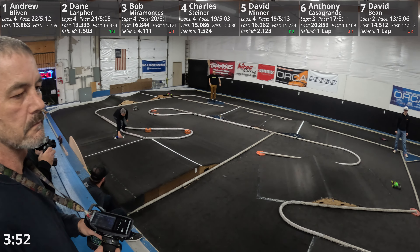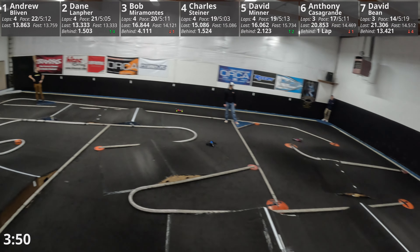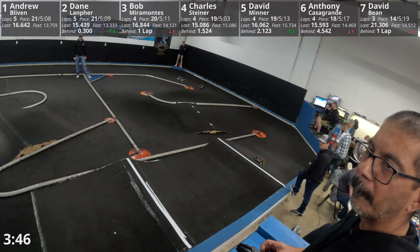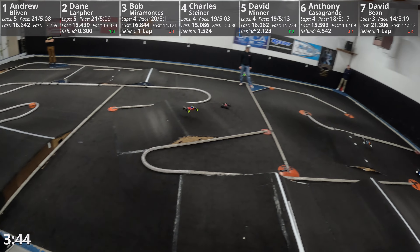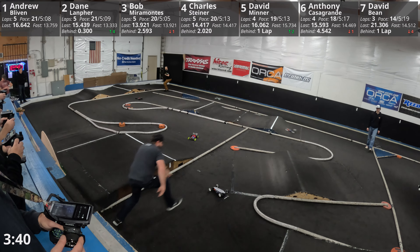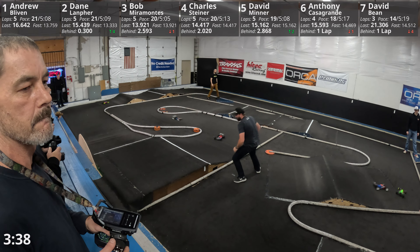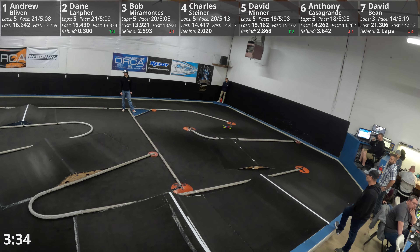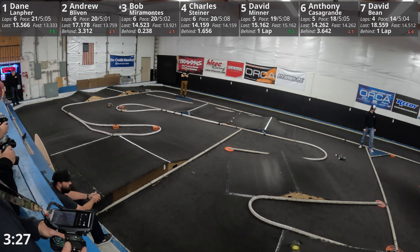Your leader coming down the straightway right now. 13-7 is back out of the 14-9. A little bit of trouble. Here comes Daniel in the two of the 13-6. Bob Miramontes just half a corner behind him in the three. Maintaining third position, but one and two now out front — Andrew and Dane, one and a half seconds between them. Then it's five and a half back to your number three, Bob.